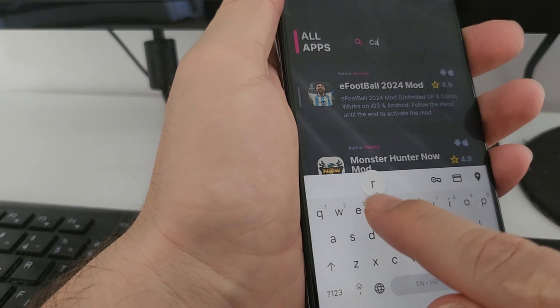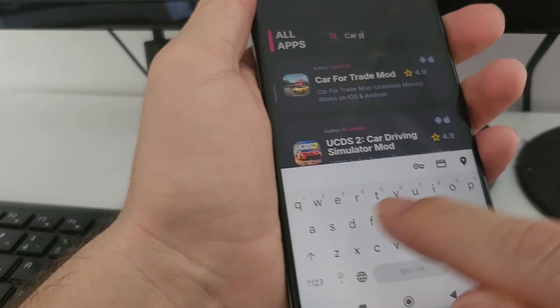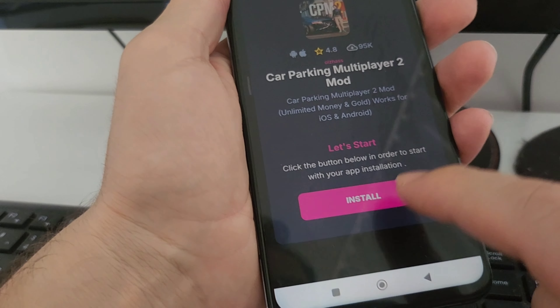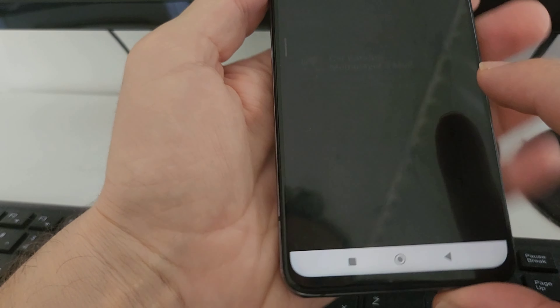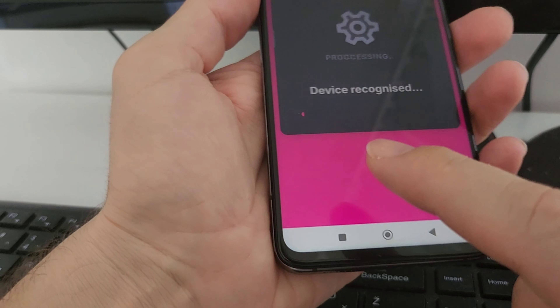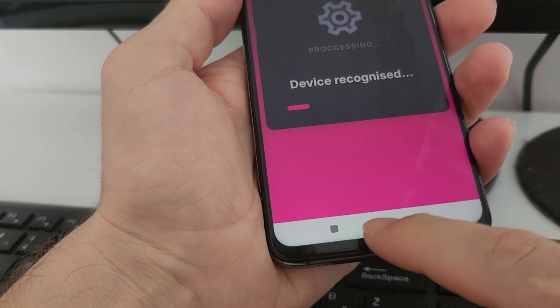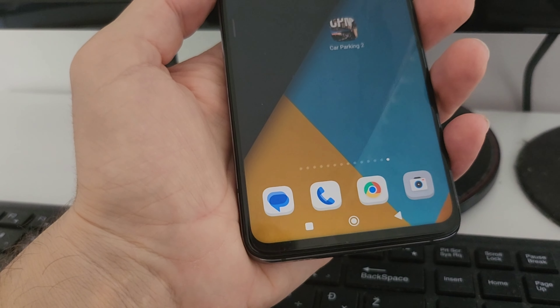I'm just going to use the search bar for faster results and type the name of the game. Here it is — you press on it and then you have the install button. You just need to wait a couple of seconds for the whole process to complete, and then complete the required steps to get the mod, the same as me.